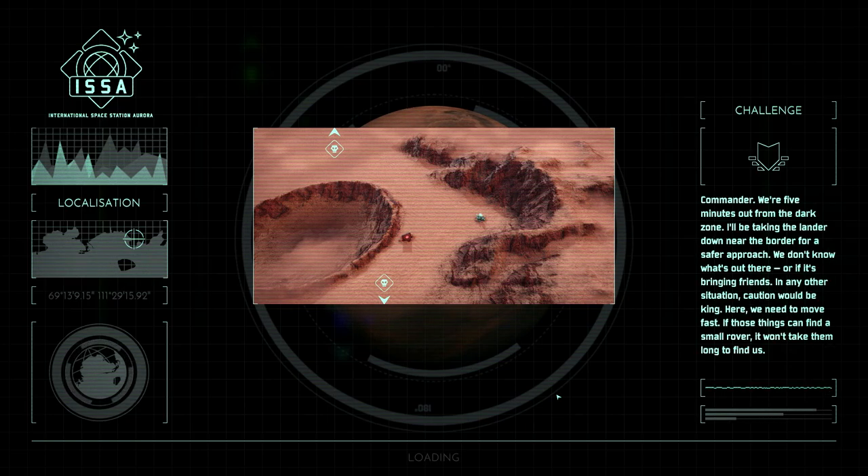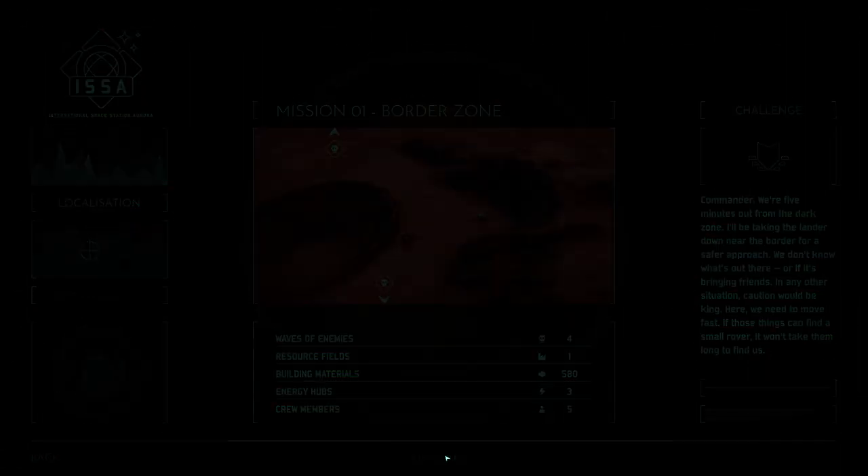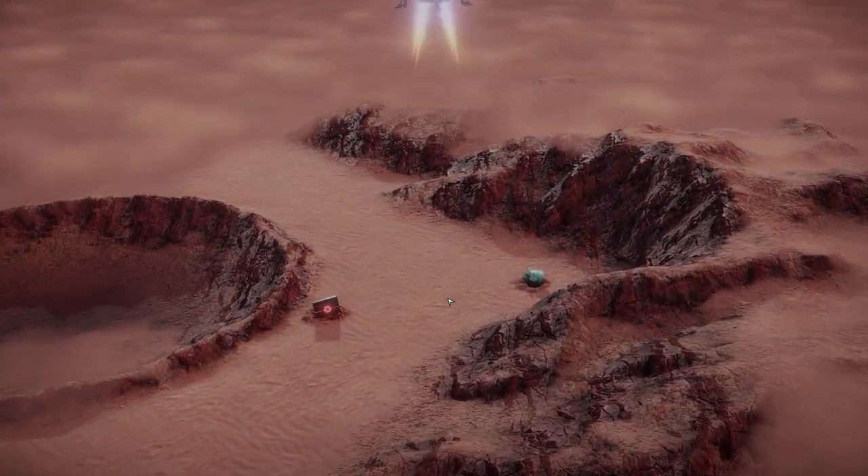We're five minutes out from the dark zone. I'll be taking the lander down near the border for a safer approach — we don't know what's out there or if it's bringing friends. We need to move fast. There are going to be four waves of enemies, one resource field, bunch of building materials, energy hubs, and five crew members. Let's go.